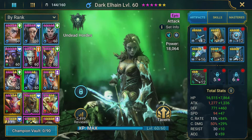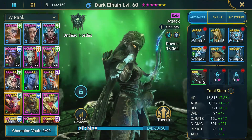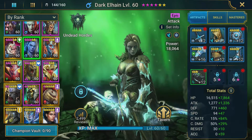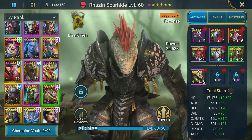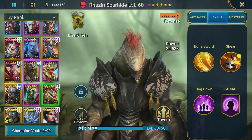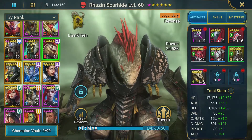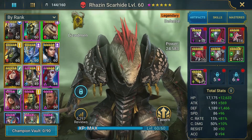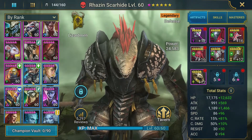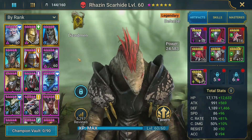Dark Elaine is kind of an MVP for the Frost Spider — she makes that boss fight a cakewalk, basically locking down the little frost spiderlings with constant counter-attacks. Raza Scarhide is also a great character for the Doom Tower, and as a fusion champion, even free-to-play players can access him — definitely one to go after. I've also got Royal Guard, Sylar, Skull Crown, Bellower, and Pain Keeper in progress. A lot of champions that could help in the next run — we just haven't had a chance to fully build them up yet.